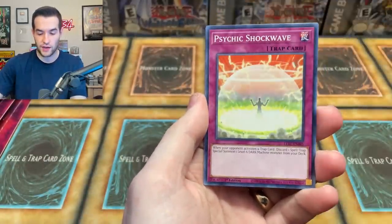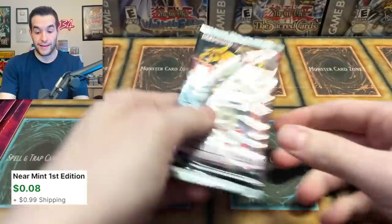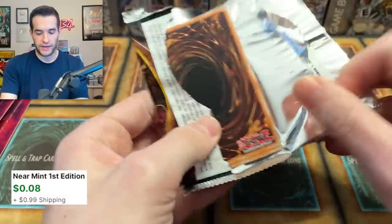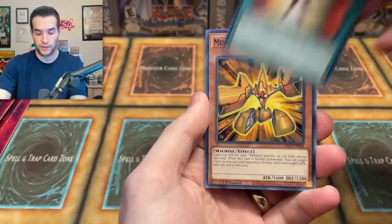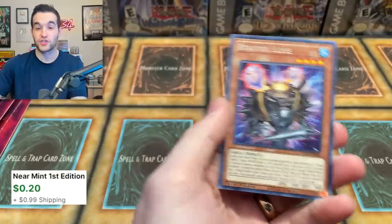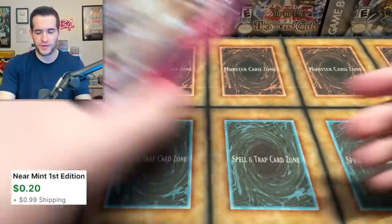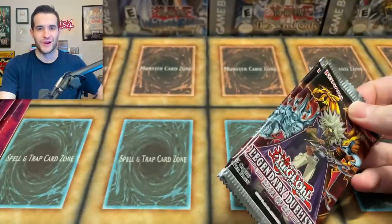Astro Dragon, Juragedo, Psychic Shockwave, Metal Reflect Slime — Mechlord at it again. I guess is Slime an archetype, technically? Genzo Returner, Token Stampede, and Reactor Slime. It has to be because there are so many slime cards — I guess it's technically the third archetype: Mechlord, Genzo, and Slime. Interesting three archetypes in this set.